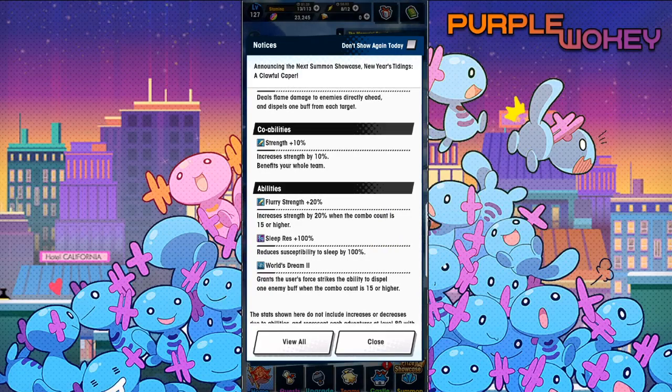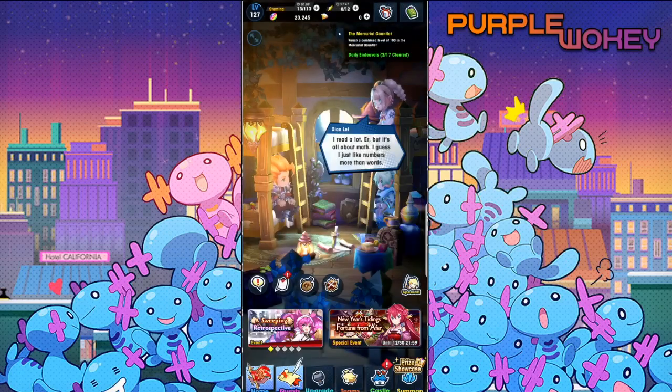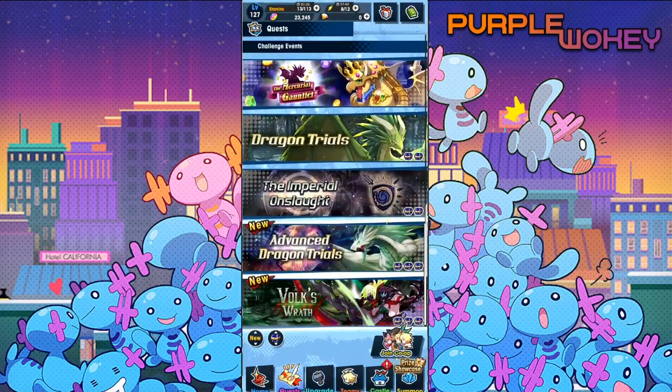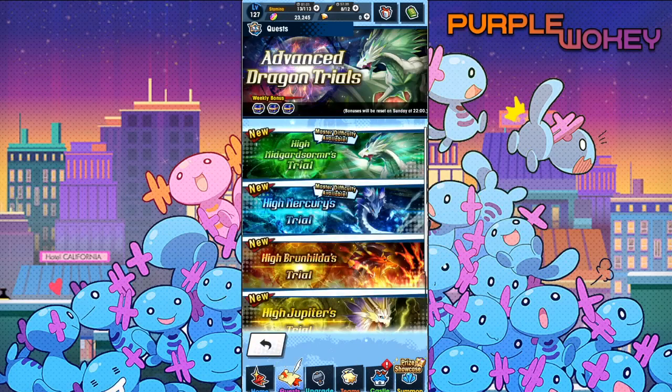Her co-op ability is Strength 10%. She has Flurry Strength, Sleep Resistance, and World's Dream 2. Sleep Resistance — that's a shame. That's not the biggest shame in the world because — HMS, or is it HMC? It's not Mercury, it's High Middle Guard. Let me quickly pull it up so people know what I'm talking about. HMC is High Mercury.